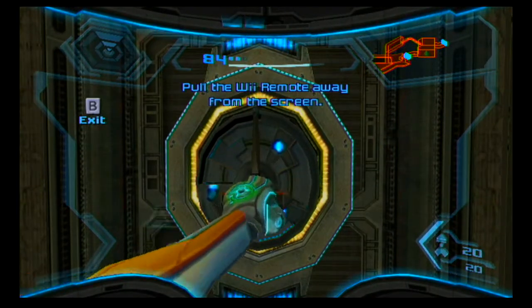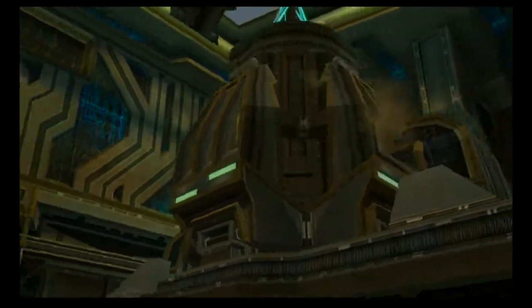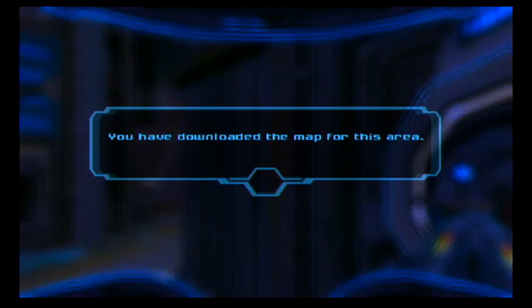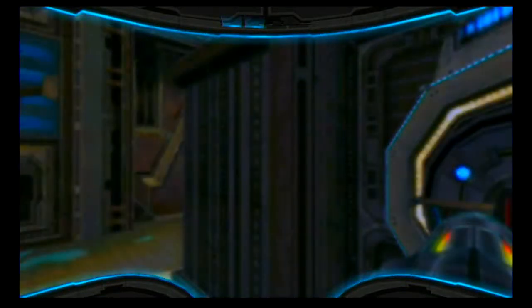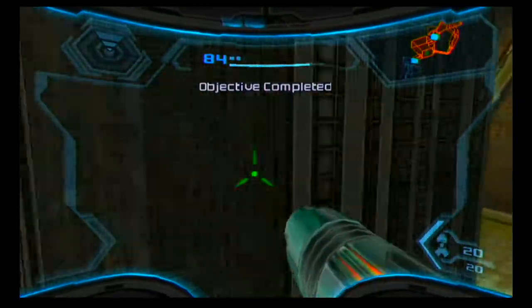Now we have access to the map. Now that we have a map, we know where we're supposed to go — whereas our ship should have already known because it could scan the planet. We don't want to go that way; let's go this way.